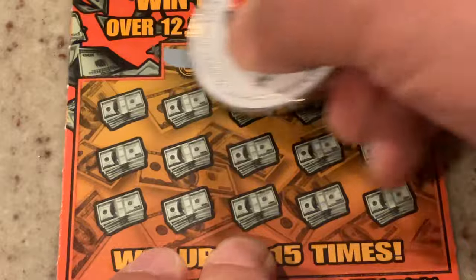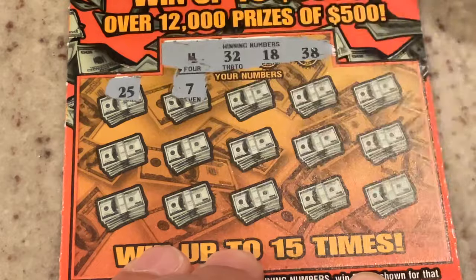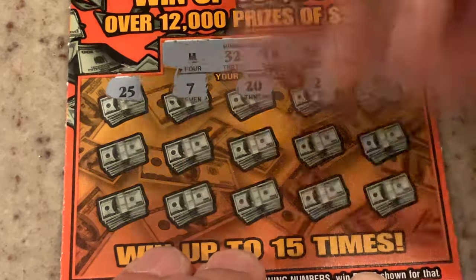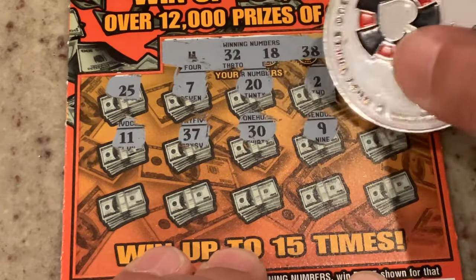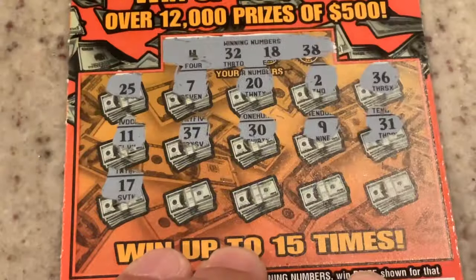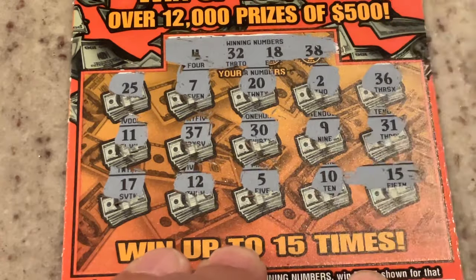Ticket 16. We are looking for four, 32, 18, or 38. First number is 25. Number seven. Number 20. Number two. 36. No winners on the top row. Number 11. Come on, let's get our icebreaker. 37. Number 30. Nine. 31, one off. 17. 12. Five. 10. And in the corner is 15. All right, so we've still got three more to go.